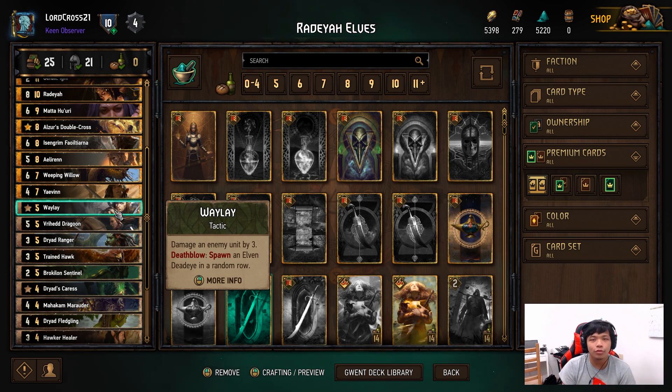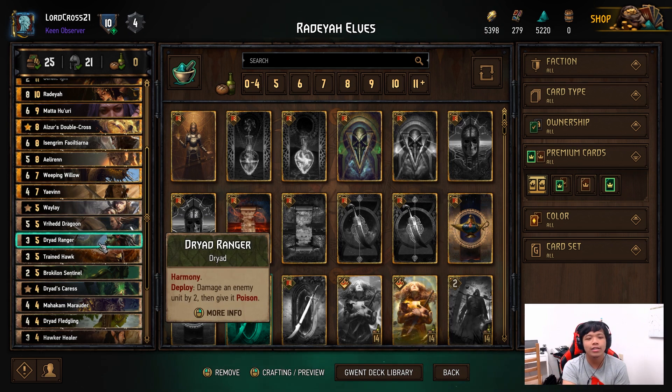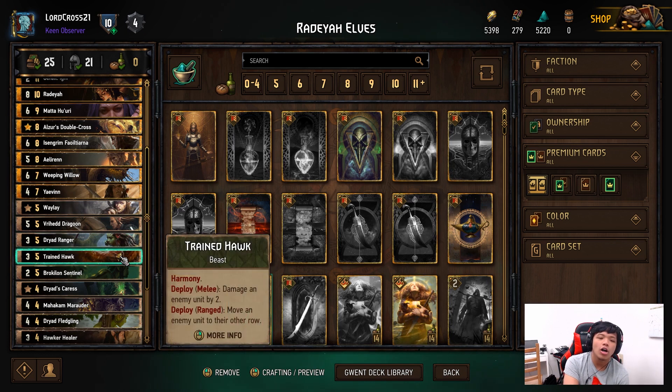Waylay is a good six-point card if you can pull off its maximum ability — full damage by three, destroy it, and summon an Elven Deadeye for that extra elf. It's good for destroying low power engines on your opponent's side. Vryha Jagood is also pretty good for moving your unit or your opponent's unit — you can stack up for Great Oak, or prevent a row-locked enemy unit from activating its abilities.